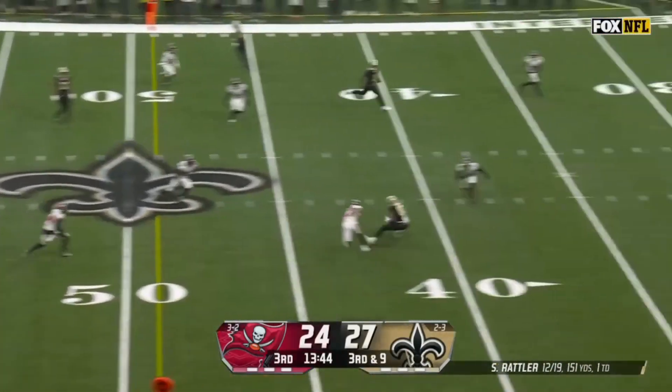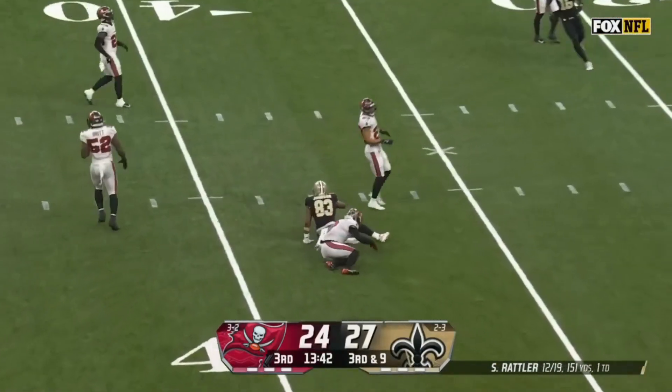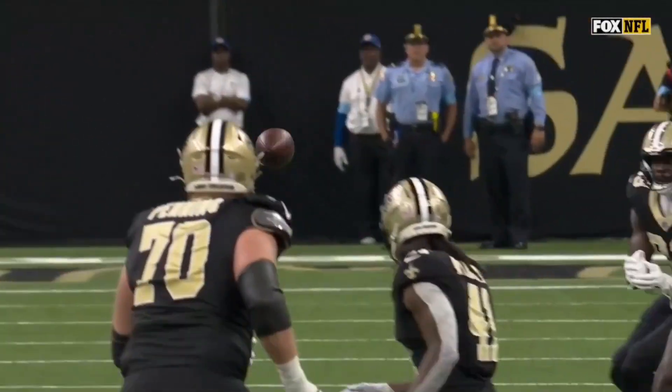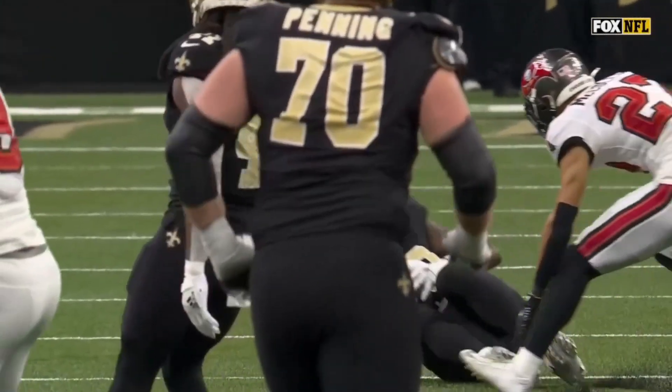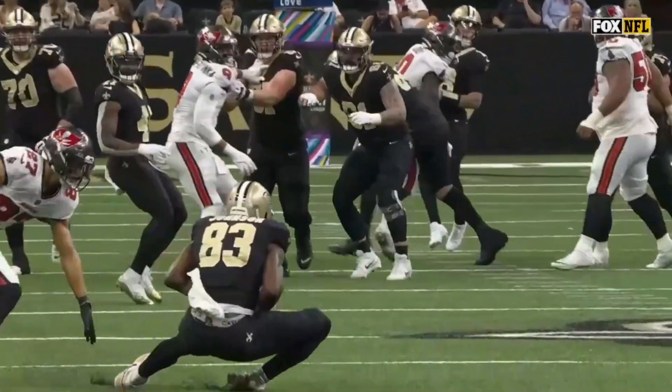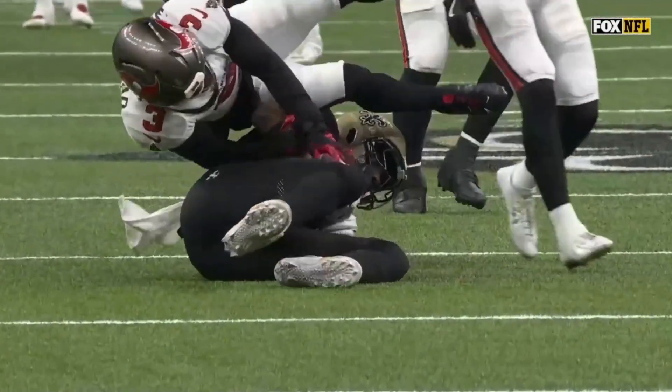Three for seven in the first half, looking for a conversion to Johnson — and they got it. Just a simple post, being the single-side receiver on that side of the formation. Juwan Johnson going down, secures the low ball — it's a great route against the corner.